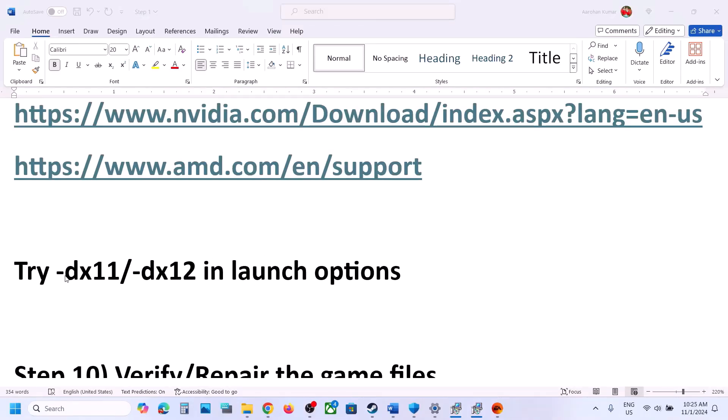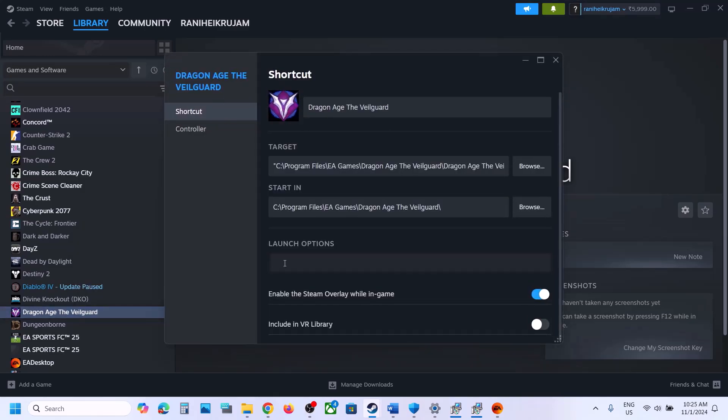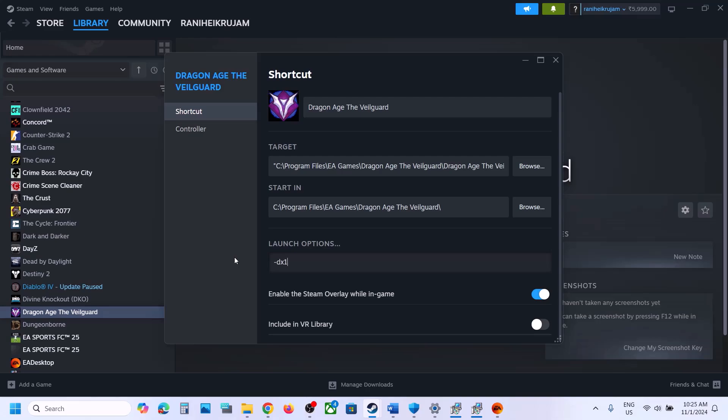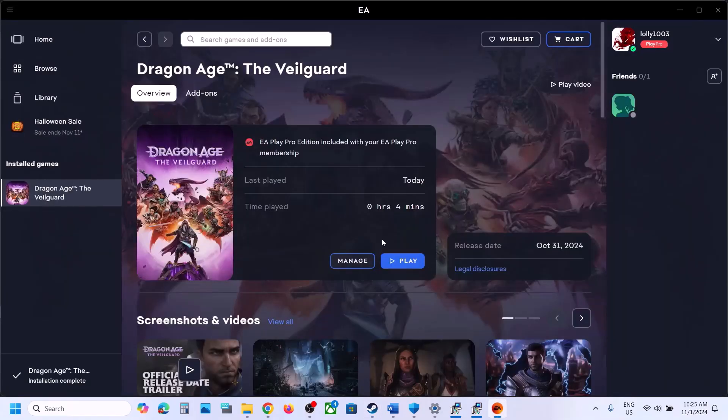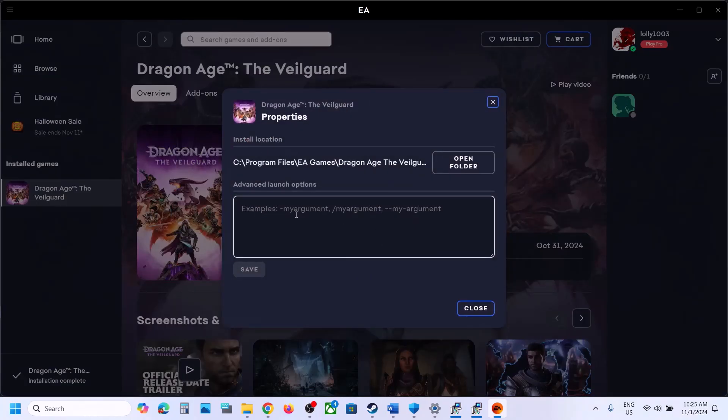The next step is to try DirectX 11 or DX12 in the launch options. On Steam, right-click the game, select Properties, go to Launch Options, and type -dx11. Launch the game and check. Still not working? Change it to -dx12 and check. Still not working? Remove the launch option. On EA app, click Manage, go to View Properties, and in the Advanced Launch Options field type -dx11 or -dx12, click Save, and check. Remove if not working.